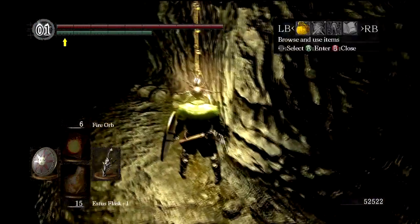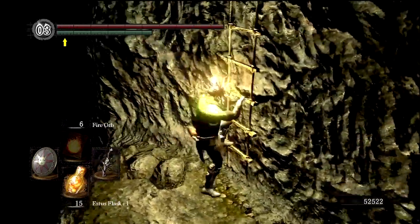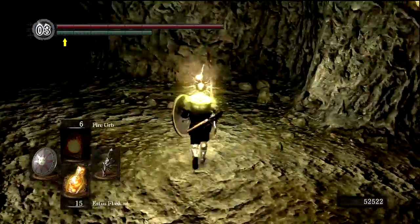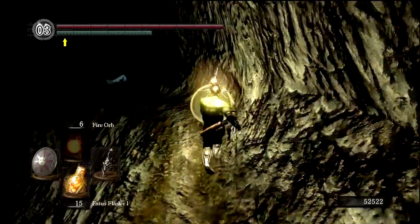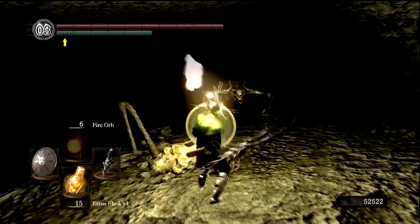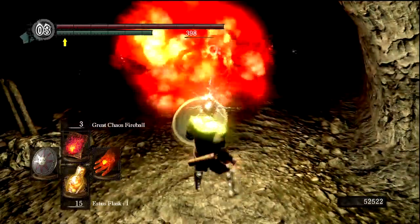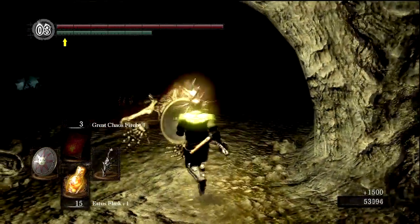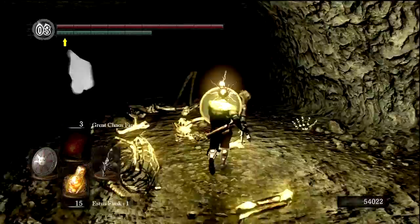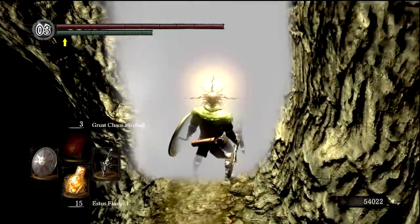I believe we can get up to 20 Estus Flasks but I've never had to go to 20. What use does Twin Humanity have if I don't use it — let's pop it. This way we'll do even more damage with Quelaag's Fury Sword. We could murder Patches and get some extra humanity, but we'll save that for later. I have like 21 hard humanity right now so I'm doing alright. Now there's kind of a problem — if I can't go through these fog walls, how am I going to progress? Those skeleton dogs are the worst, man.